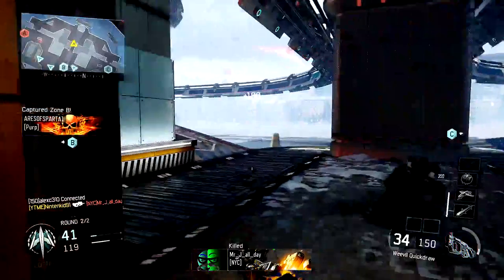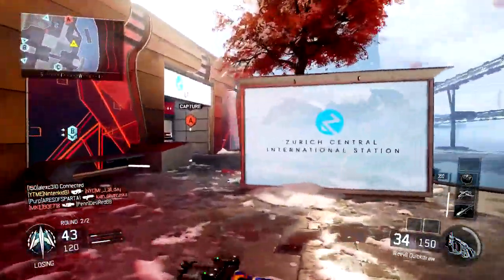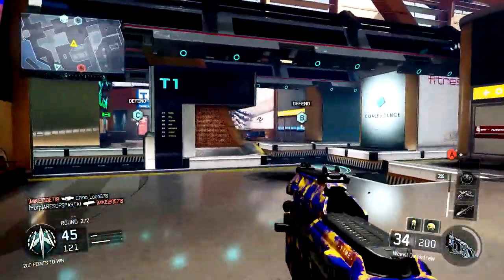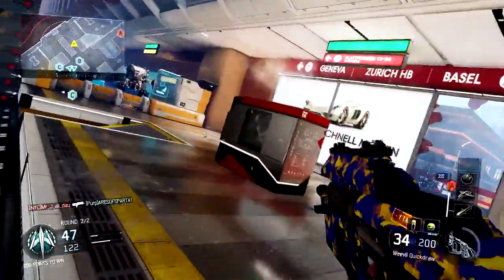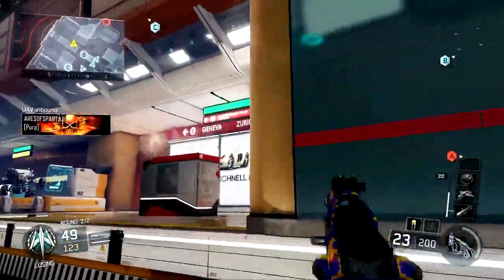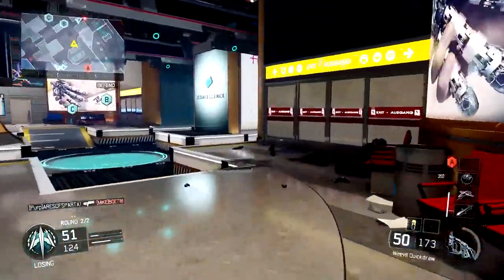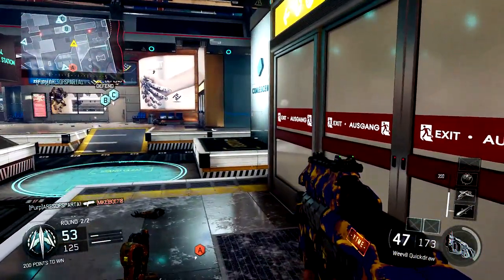I am using the Weevil — this is just a 6v6 domination — and with the Weevil right now, all I have is Quick Draw. So it's essentially a peashooter. If you don't have FMJ or Long Barrel on this thing, it has a 3-bar damage meter, so it's pretty much the lowest damage SMG by default without any attachments. I didn't have anything unlocked since I just did the Weapon Prestige prior to this video, so the only thing I really had was Quick Draw.